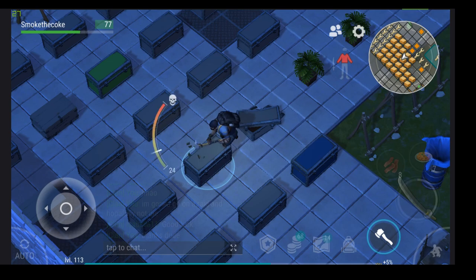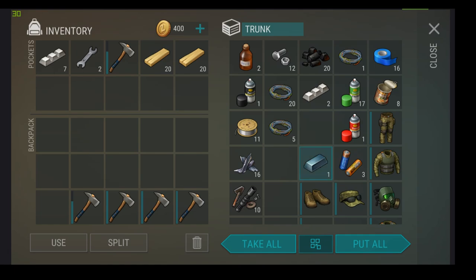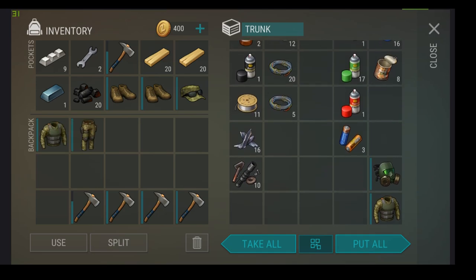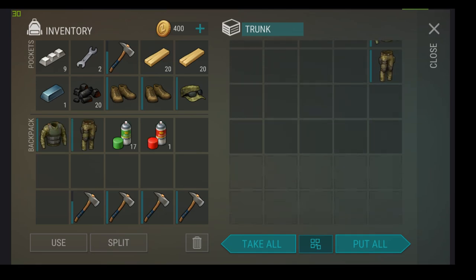You destroy that one — gives you another hatchet. This one has the steel tactical armor, and I'm going to be doing the suicide trick because I have faith in it.